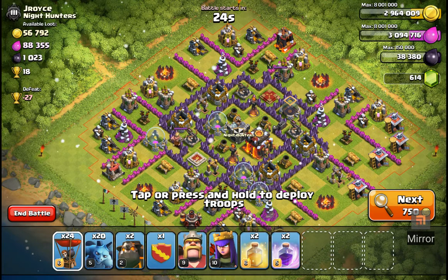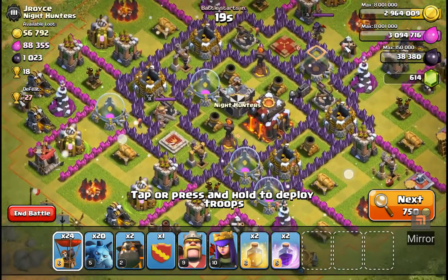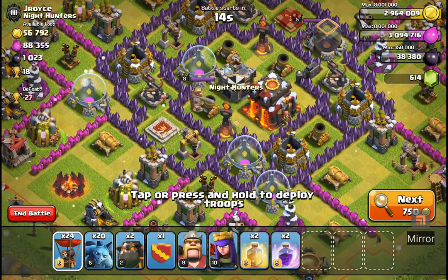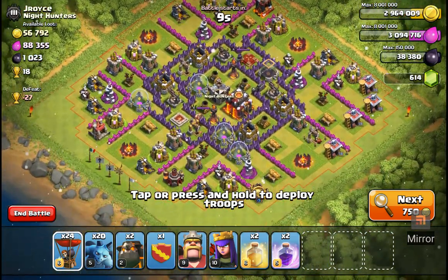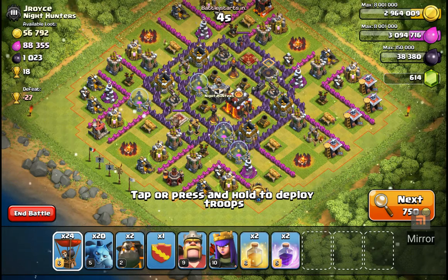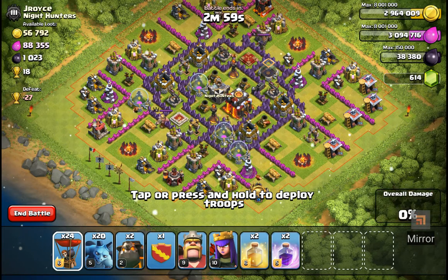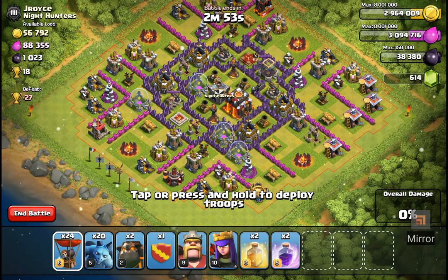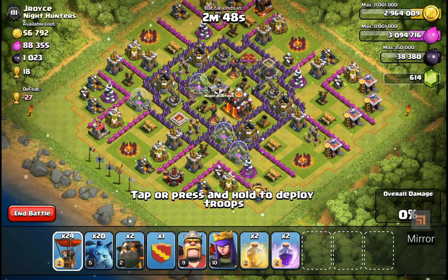This one looks pretty weak — yeah, this one looks very weak. This is what I like to see: inferno towers set on single, low level air defense, Xbows down, low level heroes. This is a definite go. I like to come at a corner, but none of these corners are really good for the hounds to go toward the air defense like I'd like to see. So I might just send one hound at first.